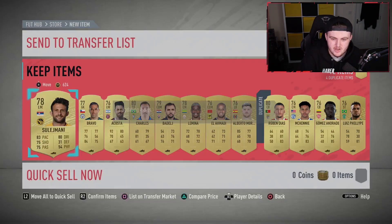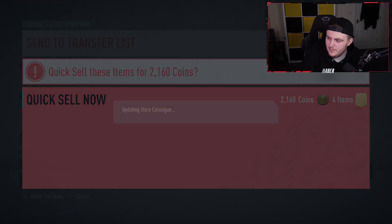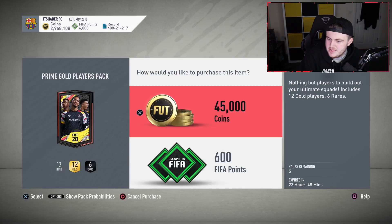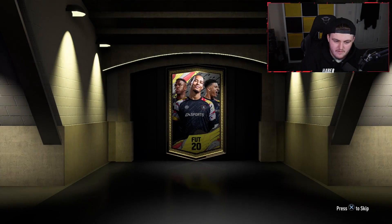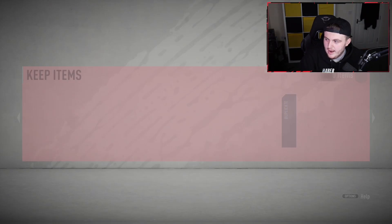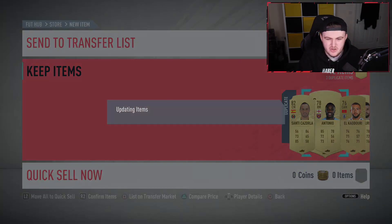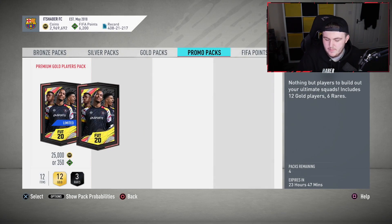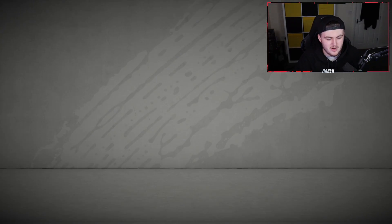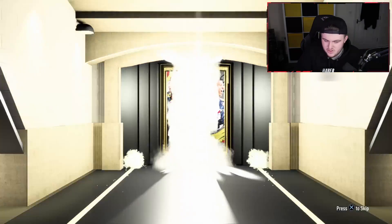I'm looking at all these cards, inspecting them, seeing which ones I want the most. Greenwood is definitely the top of my list because I'm a Man United fan. But Joao Felix looks really nice, Rodrigo looks sick, Tonali looks incredible, Martinelli looks really good as well. But he's two star, two star. I don't know if they've upgraded the skills and weak foot in this new special card.